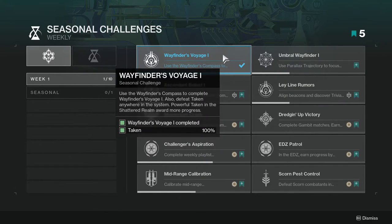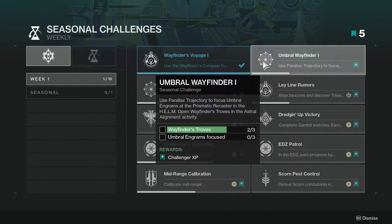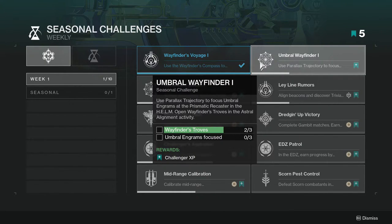I just played the game casually and got it. Umbral Wayfinder: use Parallax Trajectory to focus umbral engrams at the Prismatic Recaster in the Helm. Open Wayfinder Chests in the Astral Alignment activity. This one's not that hard — just do the umbral engram focusing, which you have to unlock first.